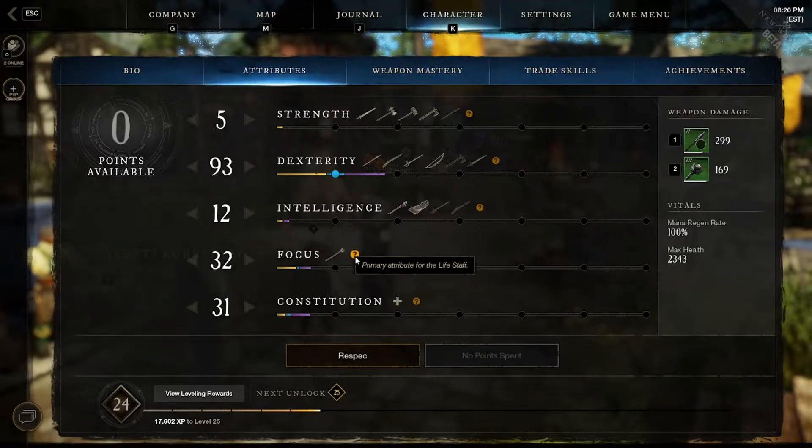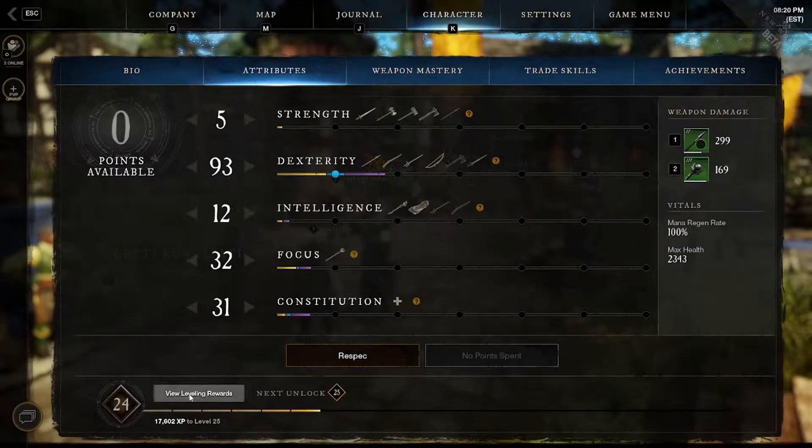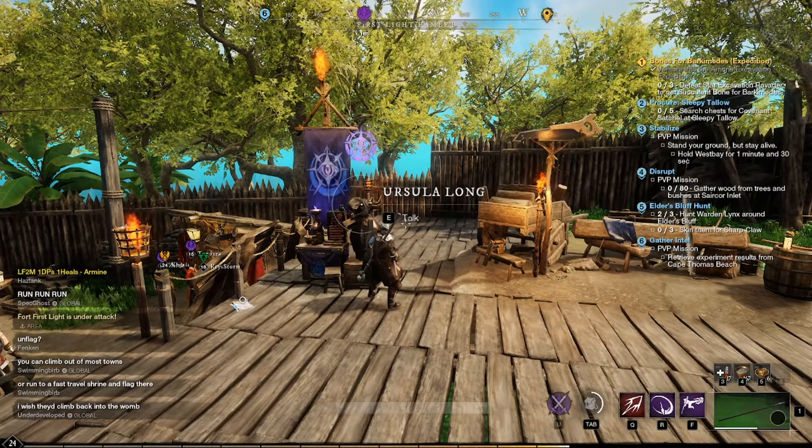On the right hand side you can see the weapon damage, and as you put points in it'll show you how much it will go up or how much it'll go down. You can also see your mana regen and your max health, and you can view leveling rewards there as well.